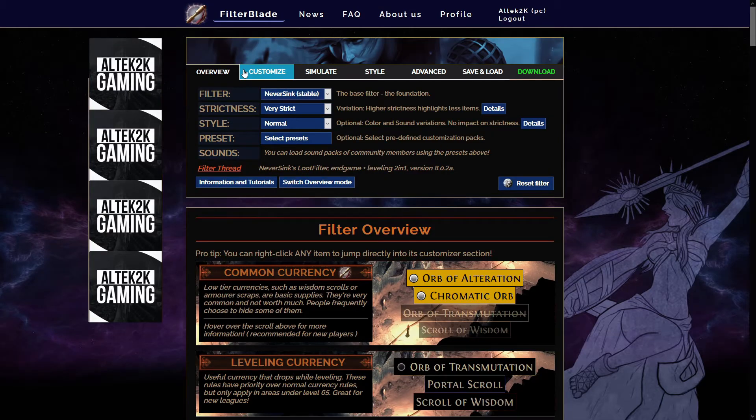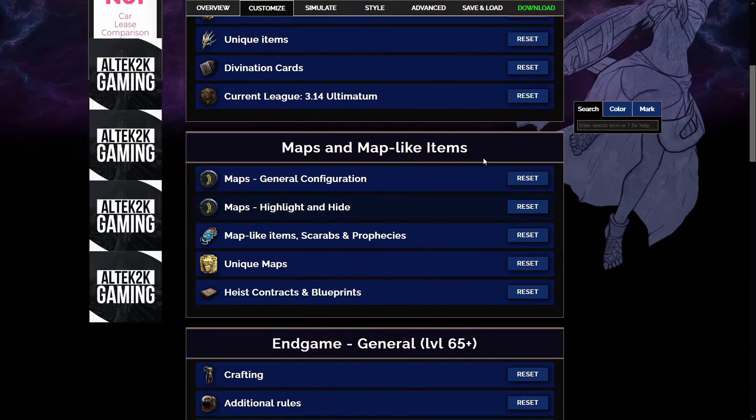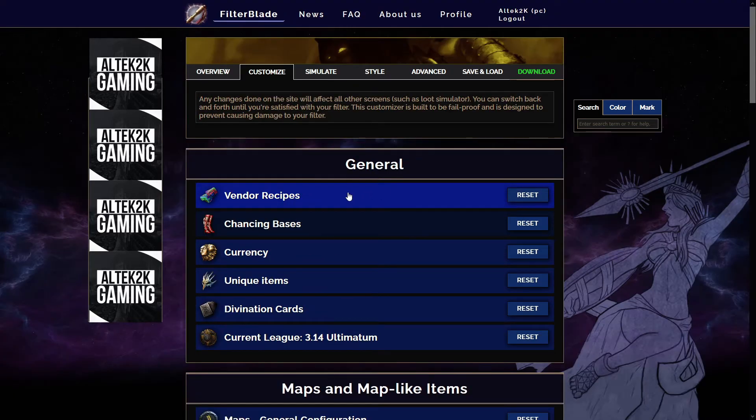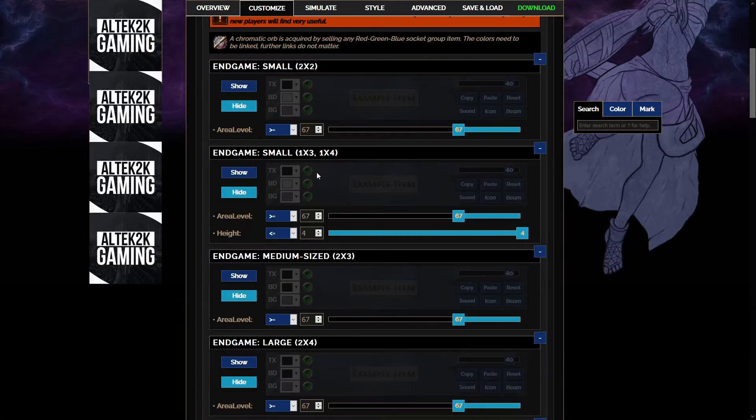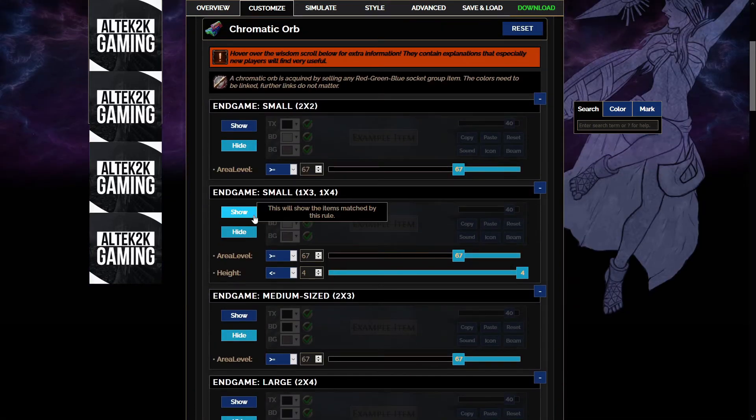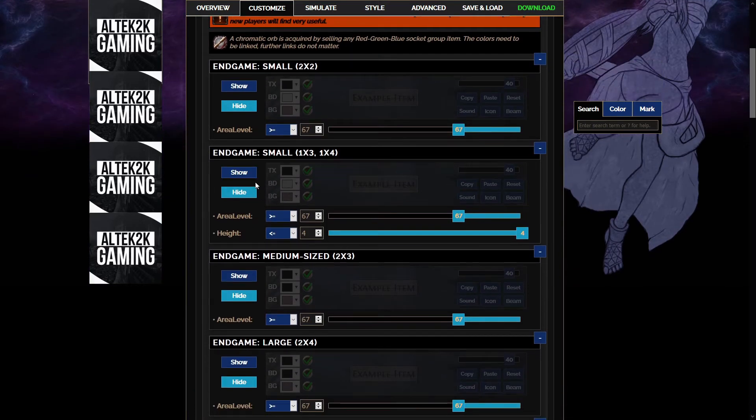So how do we customise it? Go to customise and you can see the loot filter is now broken down into sections. General is vendor recipes, currency, enchanting bases and all this good stuff. Vendor recipes — if you want the chromatic orb you can switch it on here. It's sometimes worth it if it's only a 1x4 or some swords; you can fit a lot of those in your inventory so you could switch this one on if you still want it.